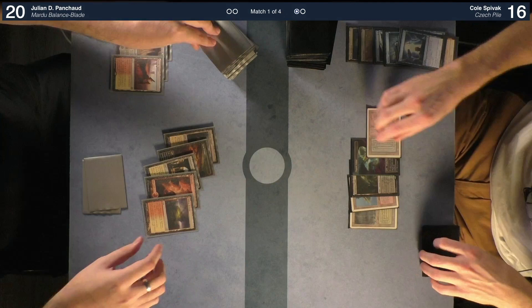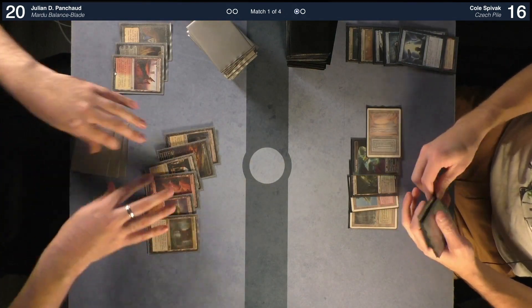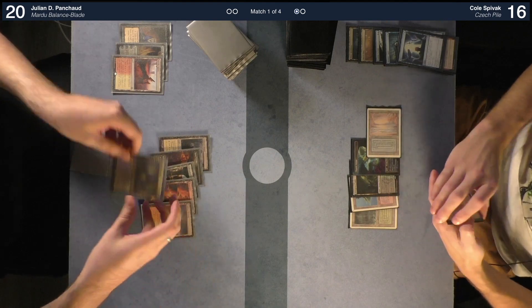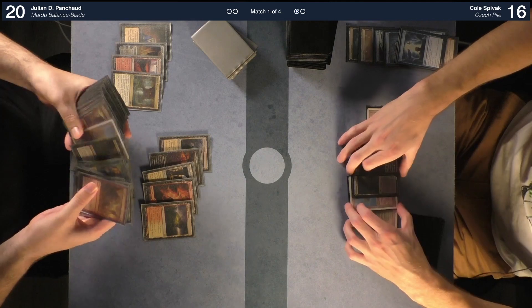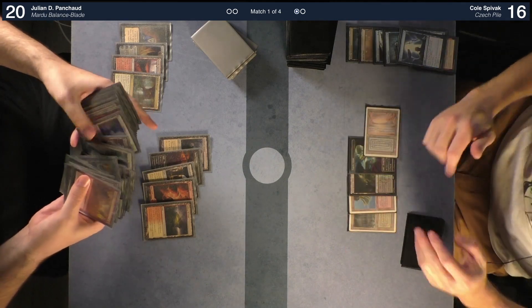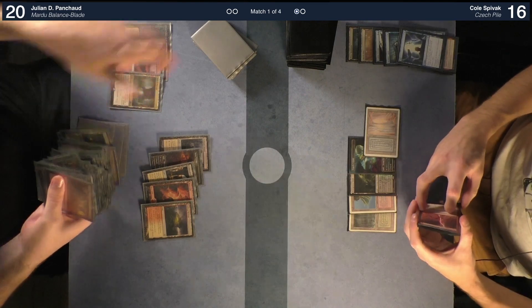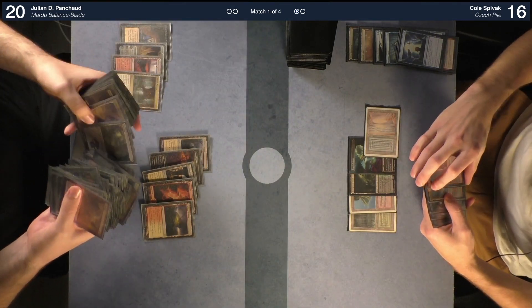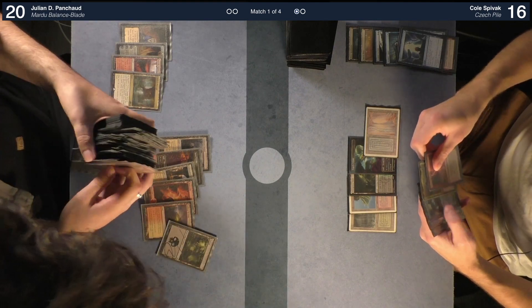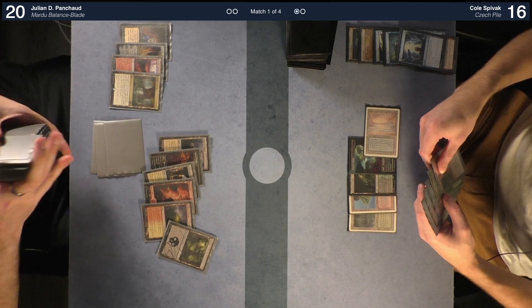Untap, draw. Fable Passage — fetch. I'm going to find a swamp. You haven't taken any damage this game — that's correct. I'm going to get a swamp that is actually signed by a friend of Otaku's, and it says 'the most suffering for the most people' on it — which is what Swamp does.